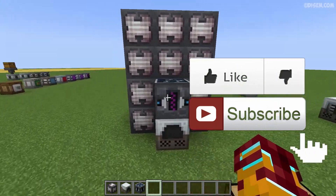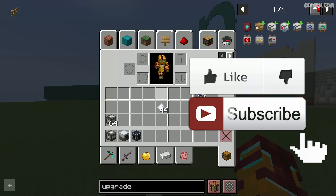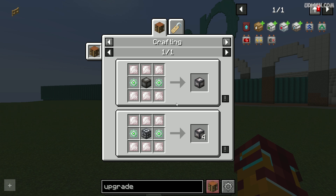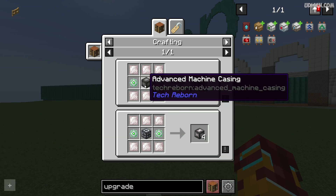Step number one: as usual, don't forget to leave a like, rate, comment, and subscribe. After that, you must collect 34 industrial machine casings. You can craft every machine casing in this manner.